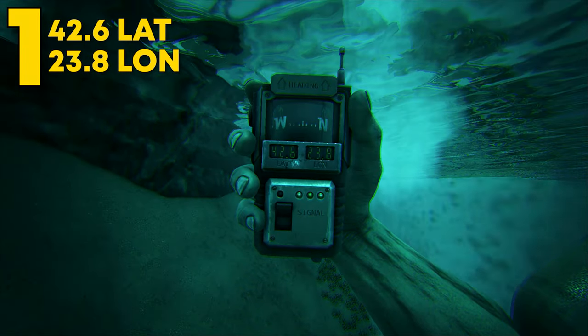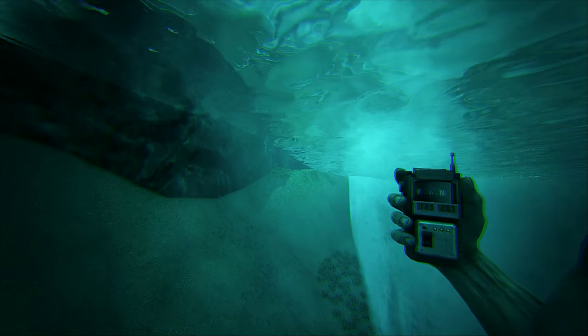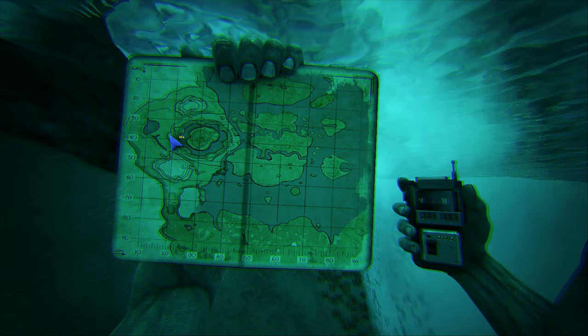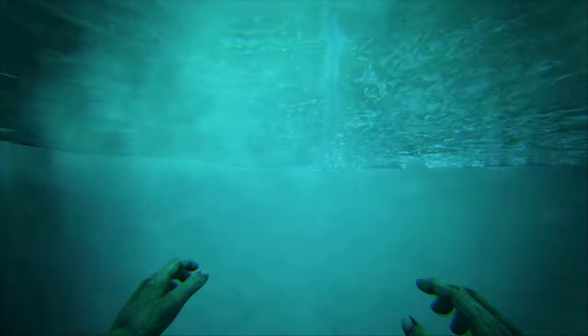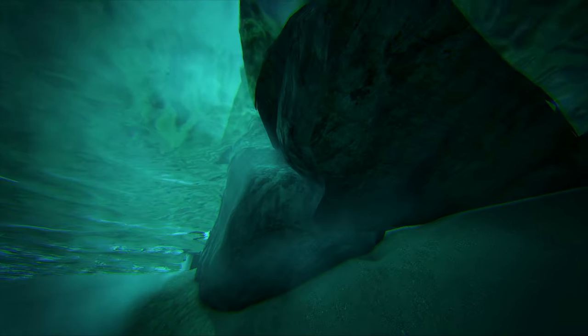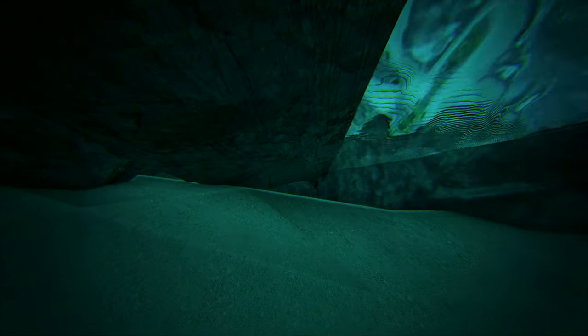Coming in at number 1, this can be found at 42.6 latitude and 23.8 longitude. This rat hole is located in the lake that is under the floating island. It is located under the big pillar and you have to swim up into it. The rat hole actually has an air pocket, making for a little bonus on this spot. It's a decent size and is perfect for smaller tribes looking to really hide.